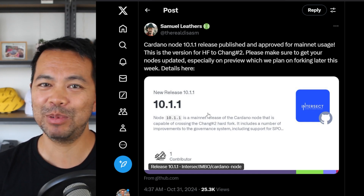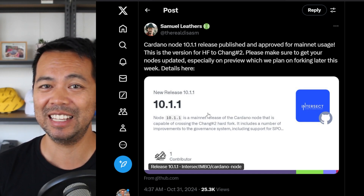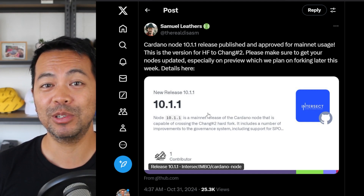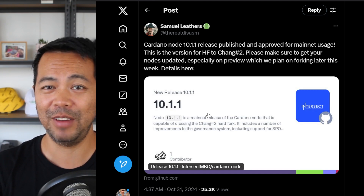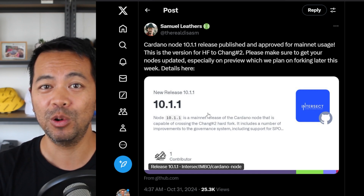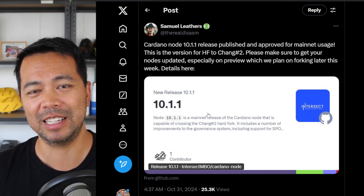This is all leading up to that big constitution and convention in Buenos Aires later this year in December — I think it's the first or second week of December. There are a lot of representatives from all the workshops from around the world heading there to contribute to the final ratification of the constitution. It's going to be a really interesting time for the Cardano space.